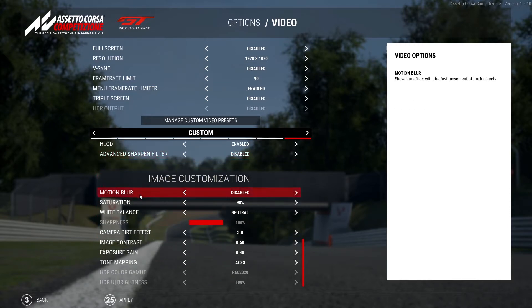In image customization, motion blur is off because we don't want that in VR. Saturation I've got down at 90% because I think that gives it a little bit of a better colorscape — completely personal preference. White balance neutral, and sharpness is grayed out because of FSR. The rest of this stuff is just completely standard.